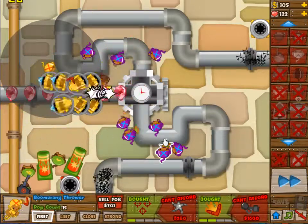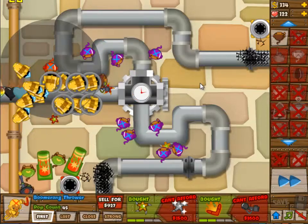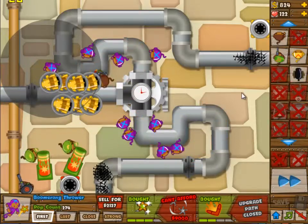Four on the top lane — that's a lot of AOE damage. But keep in mind your AOE damage also needs to function as kind of single-target damage, because there are a lot of big balloons going through in like wave 63.